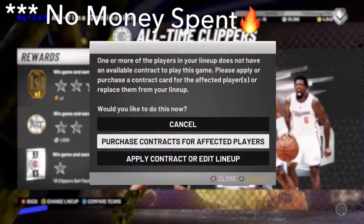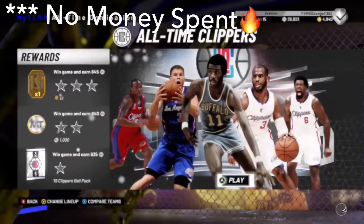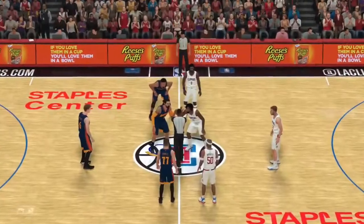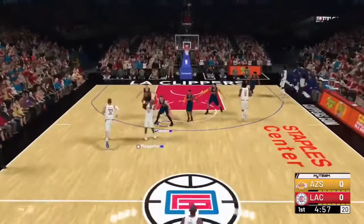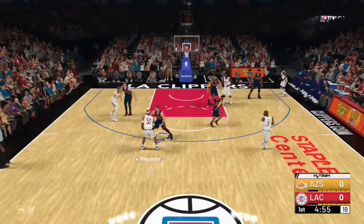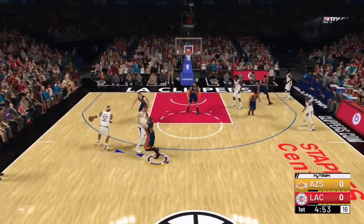We are going to be playing against the all-time Clippers in this Domination. Let's see if we can win the tip-off with our new card Steven Adams. We also got the Moments Luka Doncic Amethyst, so I'm testing that card out as well.